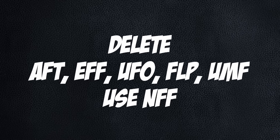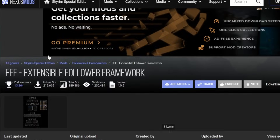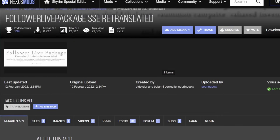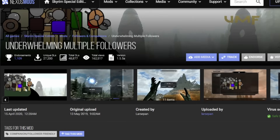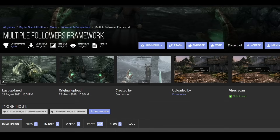Versus Nether's Follower Framework — all of these older follower frameworks are no longer being actively updated; some haven't been touched in six years. AFT also automatically adds all followers to the framework, which breaks mods like Inigo, Lucius, and Kaiden. Multiple Follower Framework, which I use, is supposedly compatible with NFF, so you can use it freely.